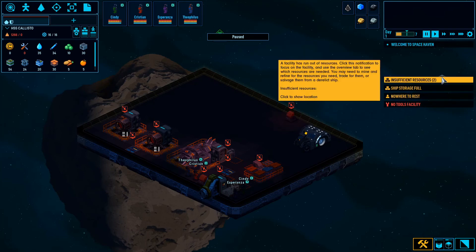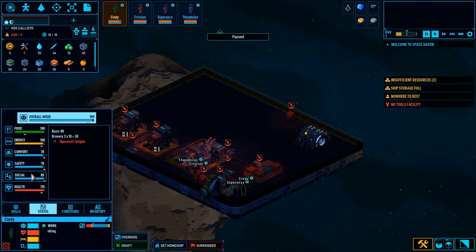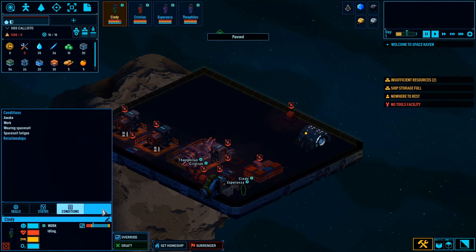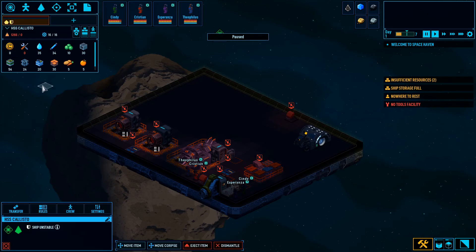I see our missions over here on the right — or at least our warnings and missions, whatever we need as heads up. Our crew is at the top; if I select one of them I can check all their skills, status, comfort, energy, conditions — awake, working, wearing spacesuit. These must be the resources we currently have. Fleet? You can have a fleet? Oh, that's pretty neat.